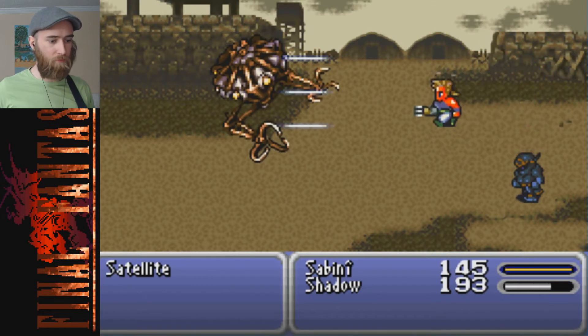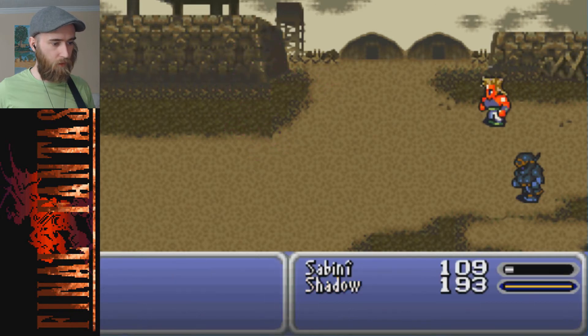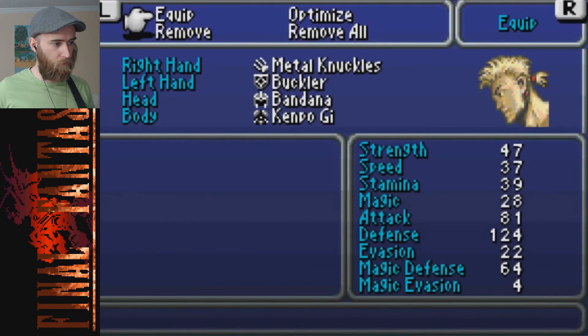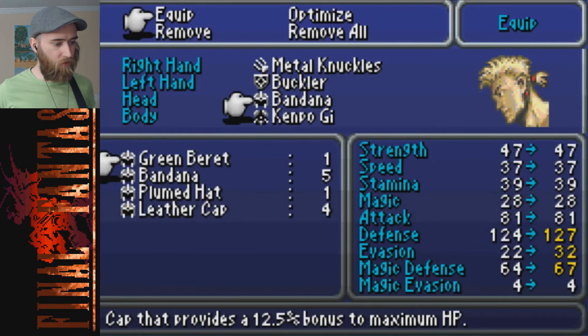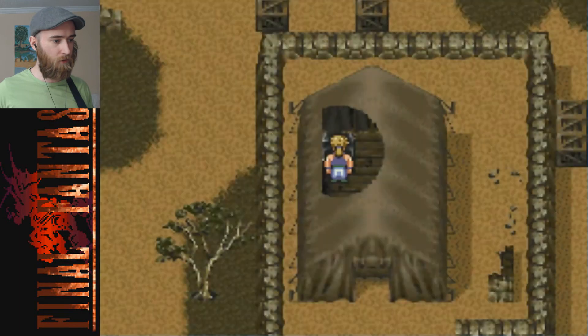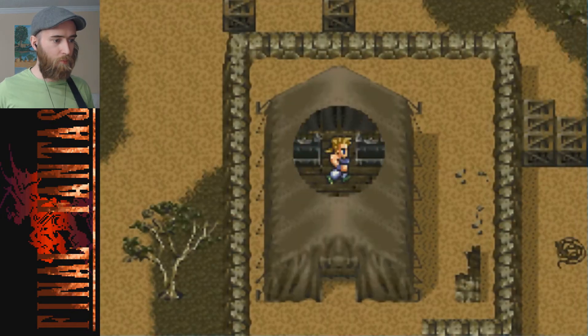When it cast Mega something, I sort of missed that - I missed an opportunity to make a Mega pun, because that's what I'm here for. All dead. Green Beret - those raise my hit points, I like green berets. Is it better than the bandana? Probably yeah - it provides a 12.5% bonus to maximum HP, that's pretty substantial. Evasion goes up by 10, magic defense up by 3, regular defense up by 3. Shadow can't equip a bandana for some reason.